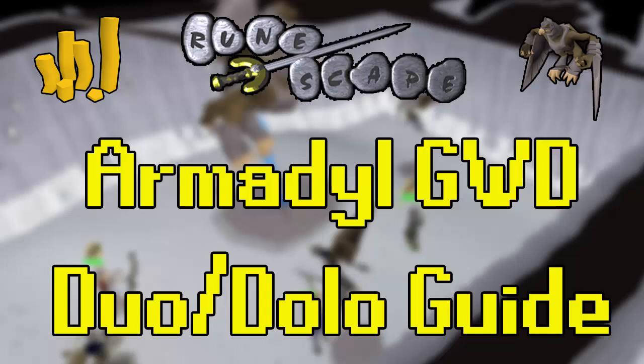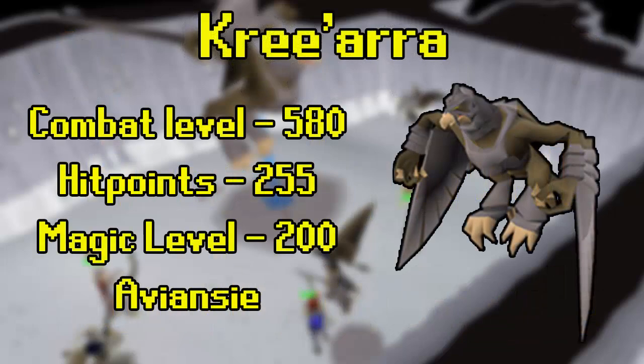This method has some similarities to the usual solo method and involves one player using chin chompers and one player directly attacking the boss. Kree'arra is probably the most annoying of all the God Wars Dungeon bosses, in my opinion. He's level 580, has 255 HP, and uses all three combat styles, but his magic attacks do roll off range defense — a common misconception.